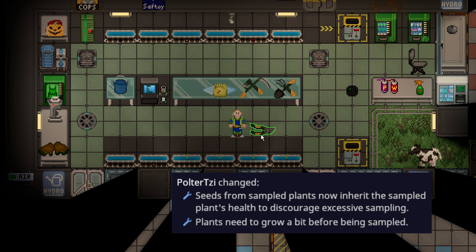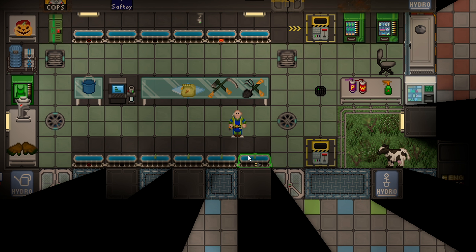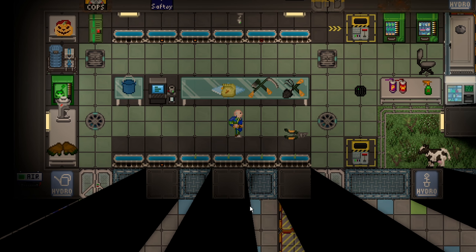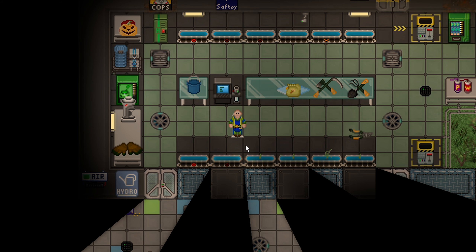Botany has received some changes for plant clippers. You actually can't plant a seed that has just been grown — you'll get a message saying the plant hasn't grown enough to take a sample. Seeds from sample plants now also inherit the sample plant's health, so daisy-chaining one seed massively isn't as possible anymore. This really does slow down mass botany production, and you're going to have to make use of the seed extractor more often, and possibly even purchase seeds more often than before.